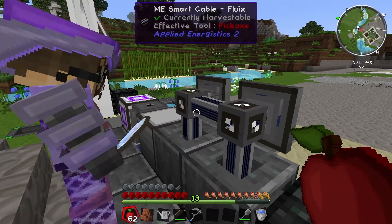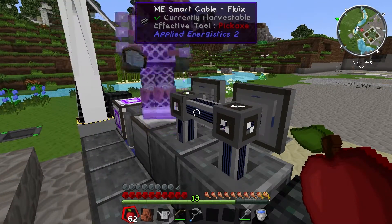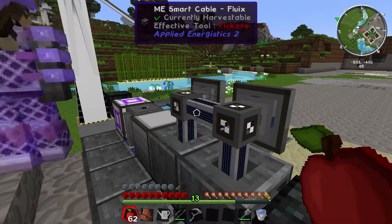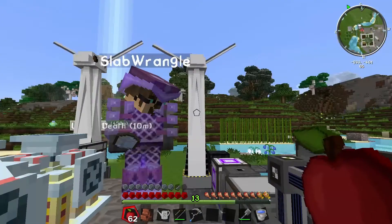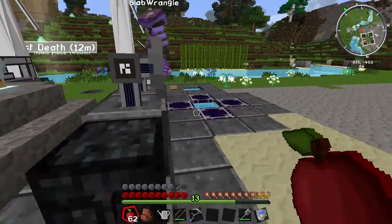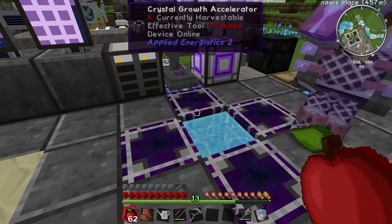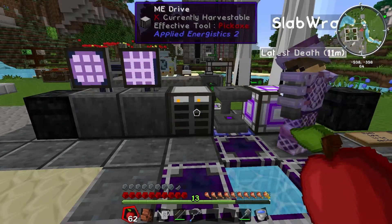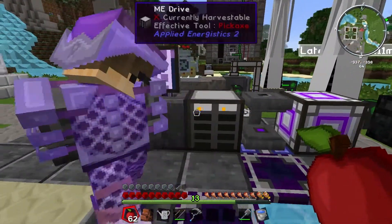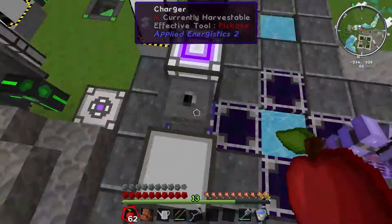If you take a look at this Smart Cable, it's running 4 channels — 4 black lines. You can have up to 8 on a standard cable. After that you need a Dense Cable, and once you start using Dense Cable, you need an ME controller. But before that you don't need it. A channel is anything that sends and receives information. These Crystal Growth Accelerators don't send or receive anything, they just use power, so they aren't counted as a channel. Neither is the Charger.